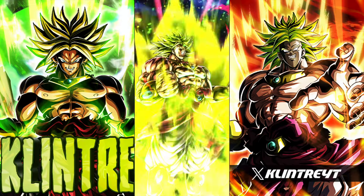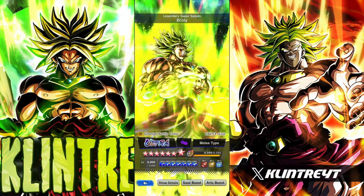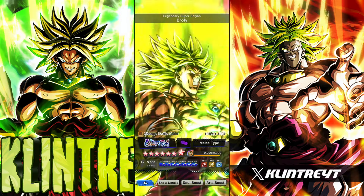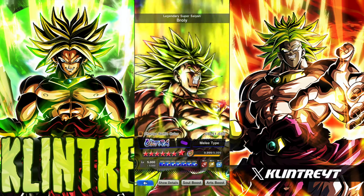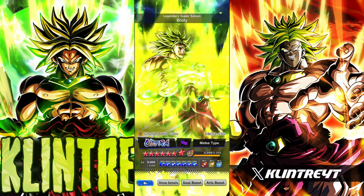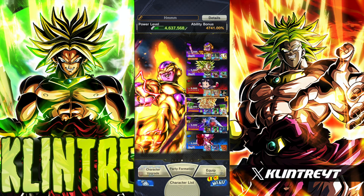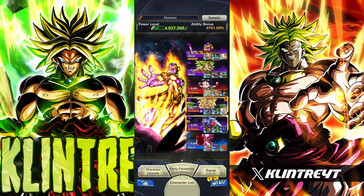What is up guys, Clinter here. I finally 14-starred Ultra Brawly — do not summon for him. I mainly did it for collection purposes. We're gonna be getting new units soon, so I'd recommend just waiting, or maybe saving for Annie. Gonna be showcasing him today. He has one of the best card arts in the game. I was able to get him 99 arts-boosted, so this is gonna be at full power. Running him with Pan and Ultra Golden Frieza, he's gonna be 2x zenkai-buffed. Let's get into PvP.